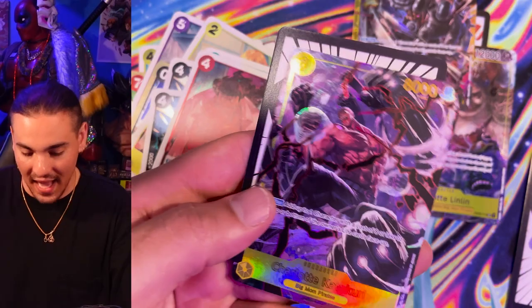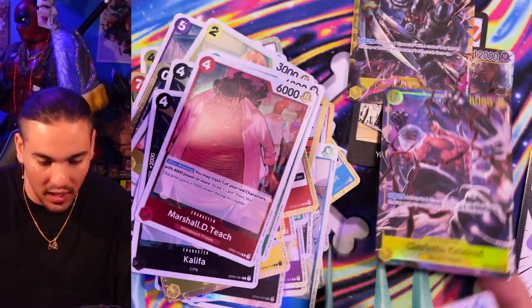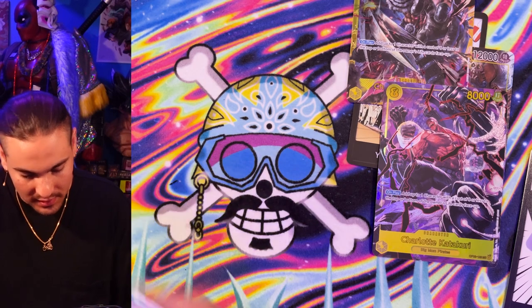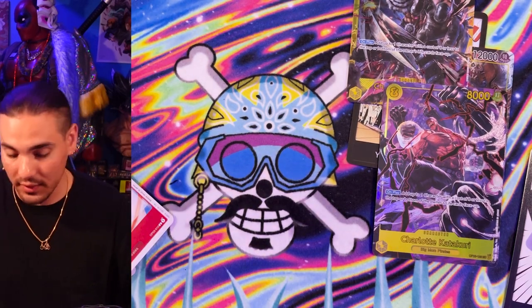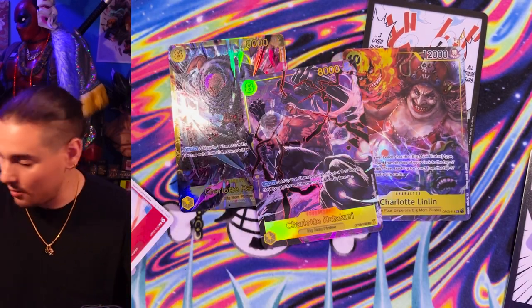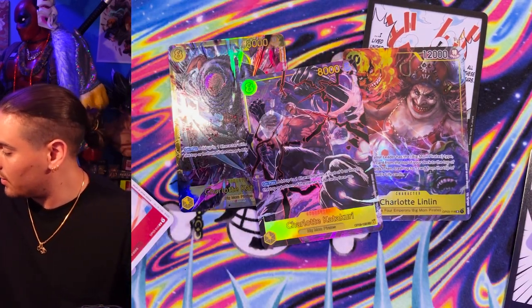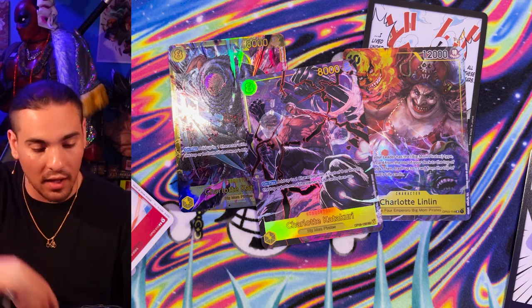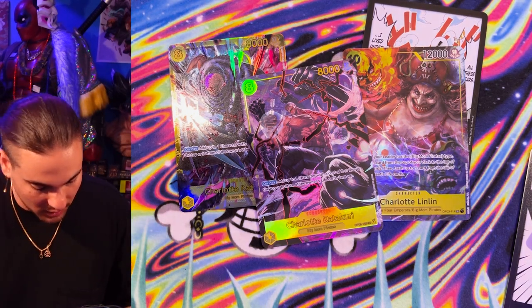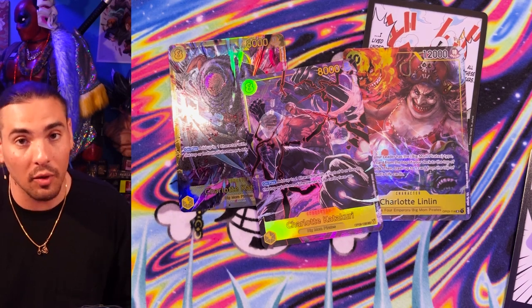There could be one more Alternate Art in here. Is it possible? Yeah! That is a dope yellow box. Whoa, for real? Just like that? I'm not mad at all about that — I'm very happy about that. Two Katakuris and a Big Mom? Heck yeah, gamers! That's what I'm talking about — that's called value. Established value. I guess we're gonna have to get our Cracker in another box, but hopefully we'll find him and we can do the deck profile then.